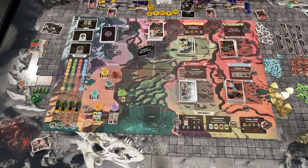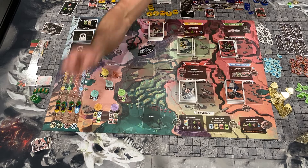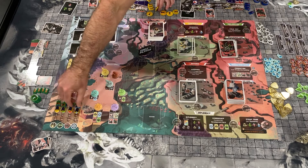Each player will also have five specialists — these are your workers. I have the Kickstarter upgraded components, so you have these fancy plastic discs, which feel really nice. But in the retail version, all the bits are very thick cardboard. Each character is also going to have four prestige markers, which go onto the prestige track.